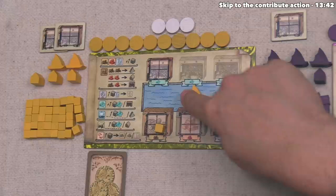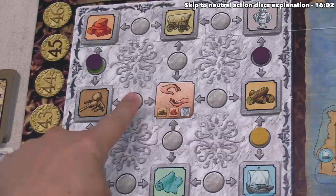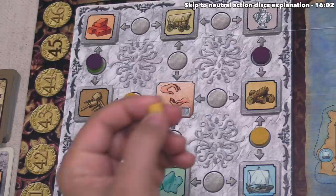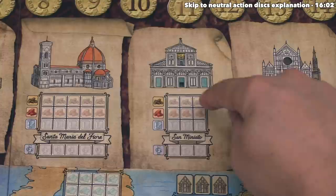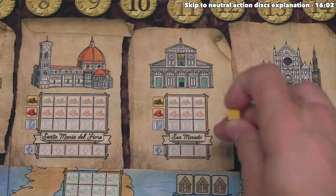After the build action, they can now perform the contribute action. This shows wood, bricks, as well as marble as options. When you do a contribute action, you can take one wood, brick, or marble and place it onto one of the buildings that's being constructed. The yellow player has one wood, so they take the cube from their wood supply and contribute it to one of those buildings. Each building has four rows: one for wood, one for brick, one for marble, and one for artwork. The yellow player has decided to contribute this wood to San Mariato, placing it into the leftmost empty spot on the wooden row.